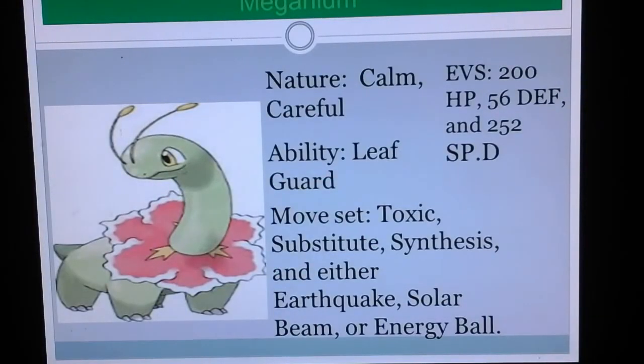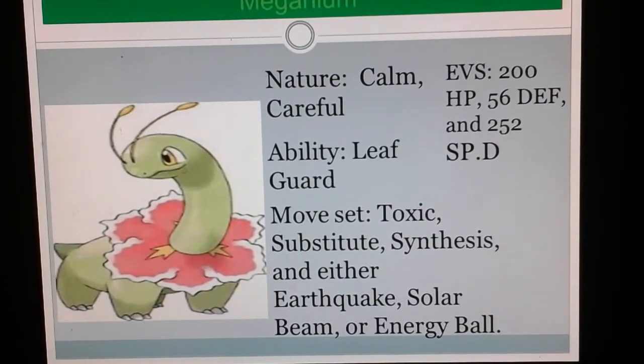When training a Meganium to battle, give it a Calm or Careful nature. Calm will boost its Special Defense but lower its Attack. Careful will boost its Special Defense but lower its Special Attack. If you want to use a Calm natured one, then you're probably going to want to use something like a Special Attack more than physical. But if you're going with Careful, then you're going to want to use more of a physical attack.